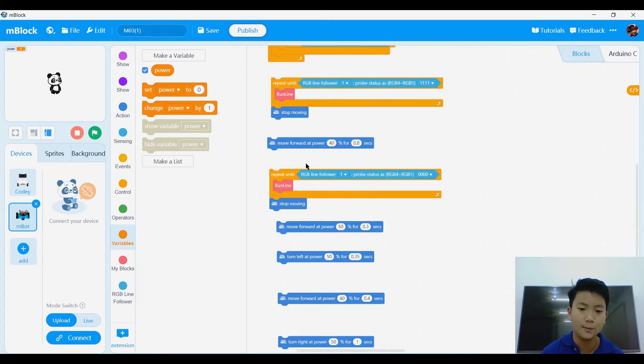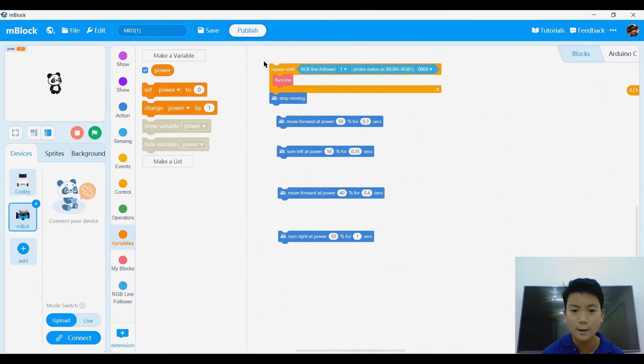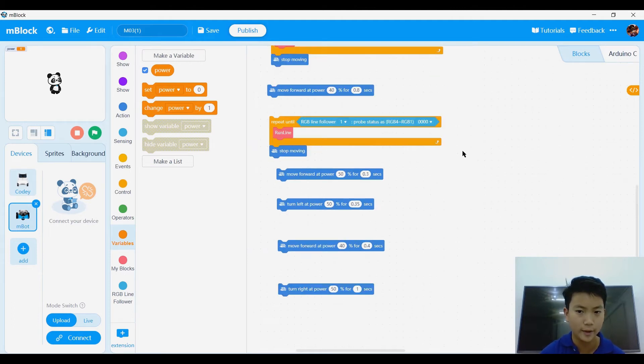And after that, we're going to stop moving. We're going to move forward at power 40 for 0.8 seconds, so it goes just a little bit past that black circle. After that, we're going to say 'repeat run line until 0-0-0,' and then stop moving. 0-0-0 is the intersection where M01 is.